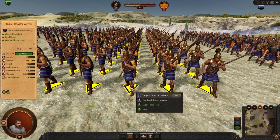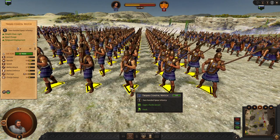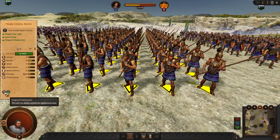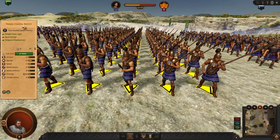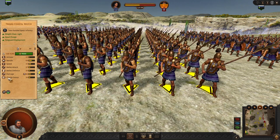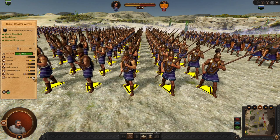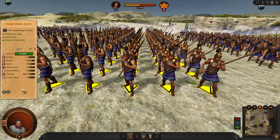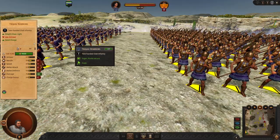Elyon Imbrasos has this unique unit, the Trojan Coastal Watch. Very handy is this Vanguard deployment ability — because they are watching the coast, they know their home territory very well, so they can deploy anywhere on the map. You should use this deployment ability to make this unit viable. Otherwise, maybe stick with the Trojan Warriors.